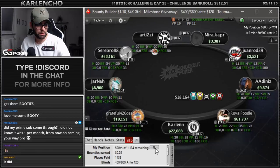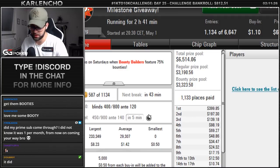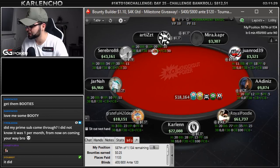Looks like we're in the money in the bounty builder $1 center — we have a great stack of 28 big blinds. Good luck. $399 for first with the bounties and stuff, maybe around $500, which would be nice.